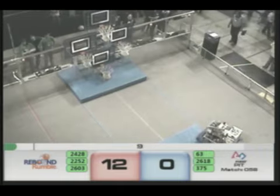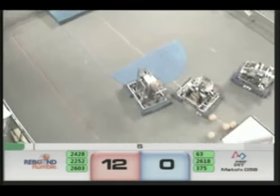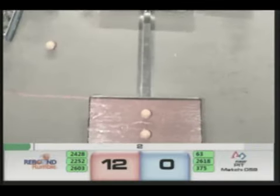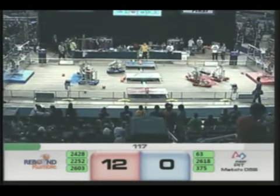And the beginning of the hybrid period — two quick shots from the Red Alliance and they both get into the top shelf. A lobbing shot from 2603, but it just falls short. Red Alliance pulling ahead 12-0; here comes another quick shot from 2603, but it's just off the rim.